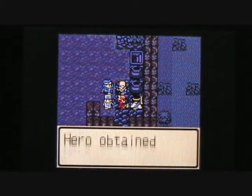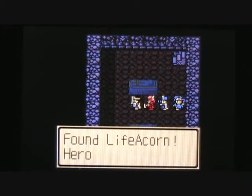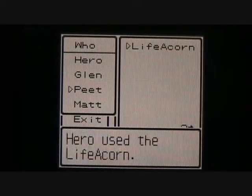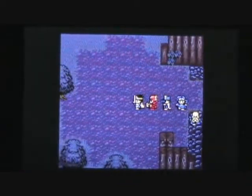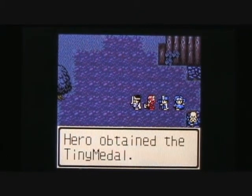Let's check this vase and we'll find 55 gold coins inside. Going down these stairs, we've got a couple of coffins — we can check here for a life acorn. I'm going to give that to Pete since he hasn't had any seeds lately, and his max HP is going to raise by 5. Also, in the middle of the swamp we can get a tiny metal — tiny metal number 33.